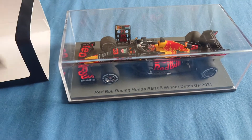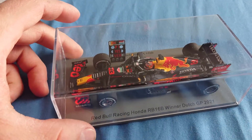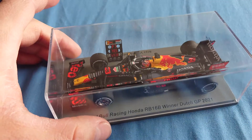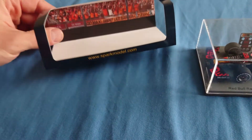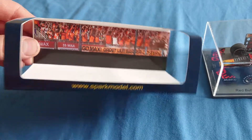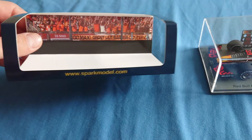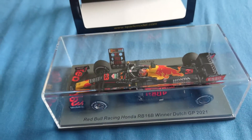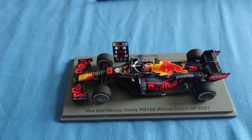I ended up selling my Monaco Grand Prix winner — I made a video about that one earlier — and replaced it with this one, which is a bit better in quality. I mentioned a few things about that other one that I didn't like. Spark recently started doing something new: the background of the packaging is like the crowd from the Dutch Grand Prix, the Orange Army. It's just a little extra detail from Spark — I quite like that and I hope they're going to keep it.